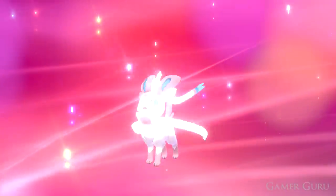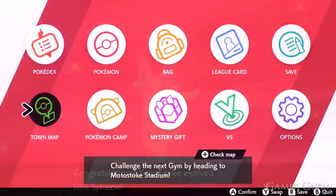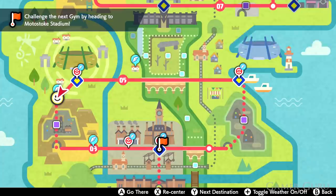First step is we're obviously going to need an Eevee, which if you are playing on the Shield version of the game is easy enough. All you need to do is go to route number 4 and they have a 5% spawn rate in the tall grass.